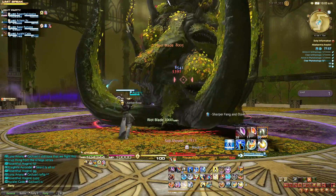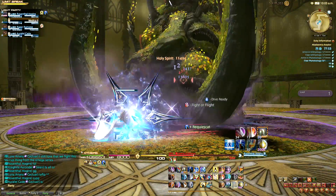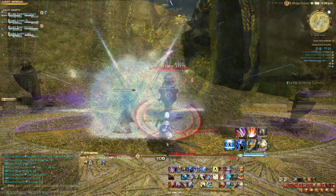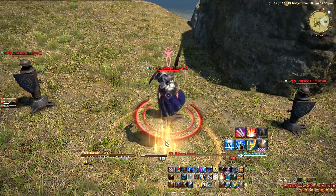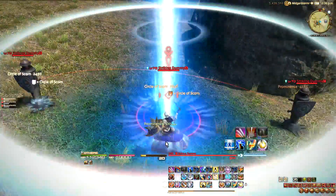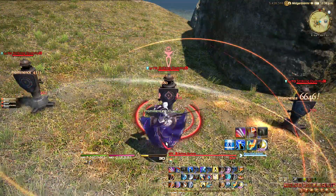In addition to those core skills, Paladin has an AoE damage over time ability called Circle of Scorn that should be used every time it's available, and a moderate damage single target ability called Spirits Within that also restores MP. Finally, just like the other tanks, Paladin has an area damage rotation that consists of Total Eclipse and Prominence.